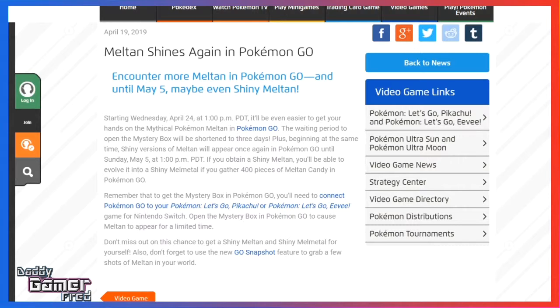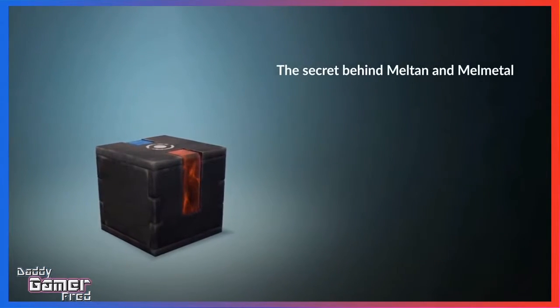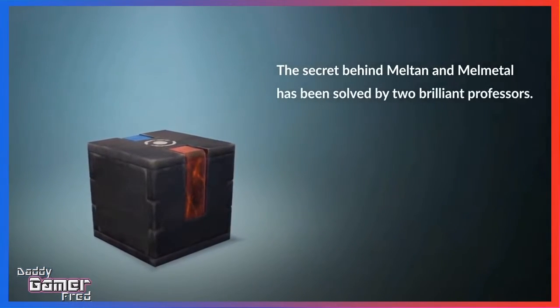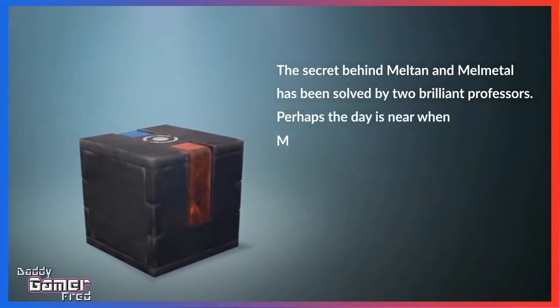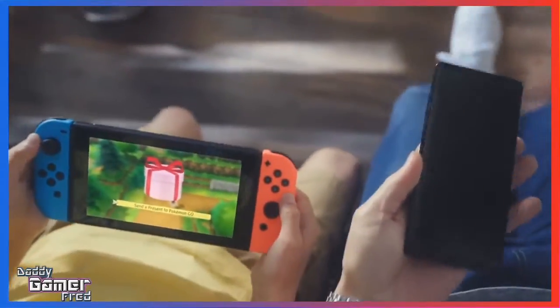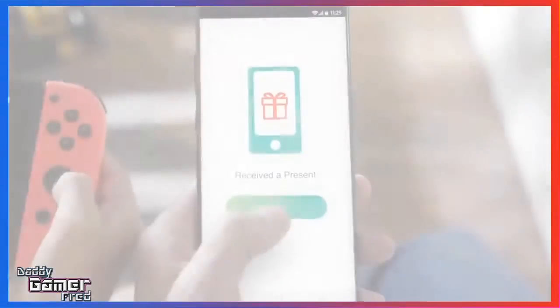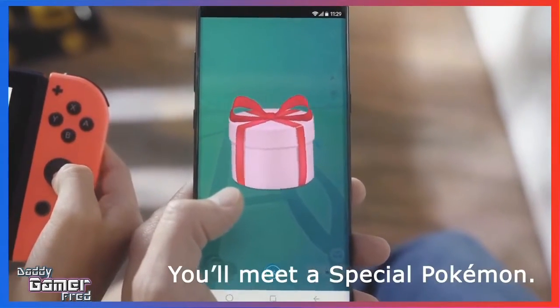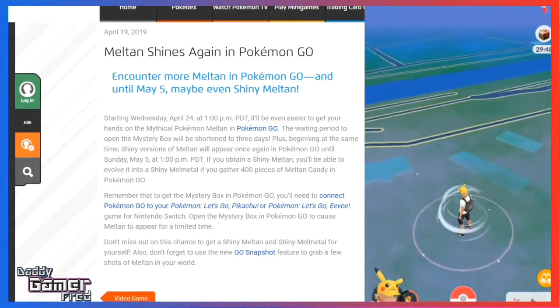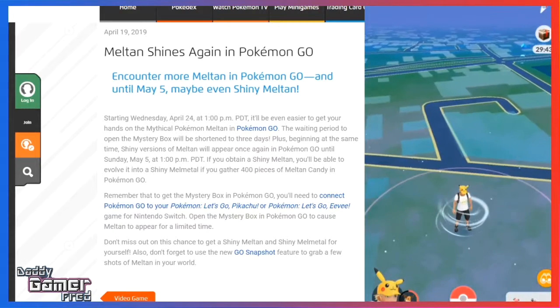The waiting period to open the Mystery Box will be shortened to three days. If you don't know what the Mystery Box is — it's an item you get from Let's Go Pikachu and Let's Go Eevee after you trade a Pokémon between Pokémon GO and Let's Go. It sends the Mystery Box to your Pokémon GO as a reward, and when you use it, Meltan will spawn in your game for about 30 minutes, similar to how a lure spawns regular Pokémon but slightly faster.